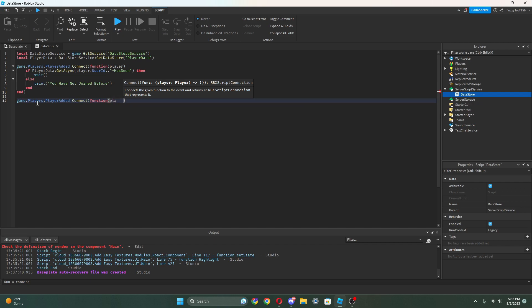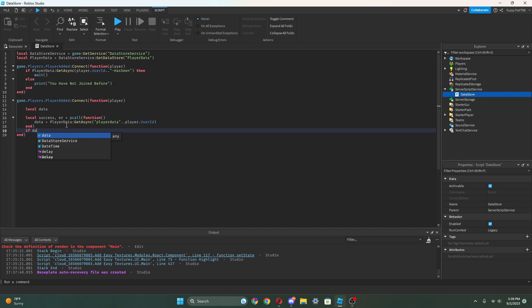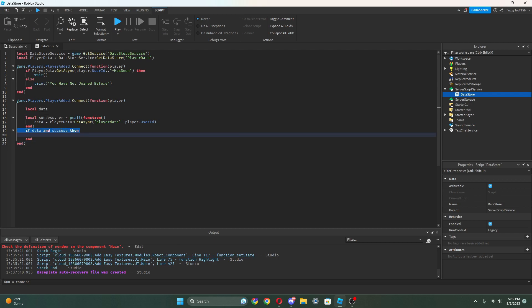Now what we can do is do another game.Players.PlayerAdded, we can do another function and put player inside here. Now in here we can put our values first, but right now I'm just gonna hold off on that so we can do the important stuff first. I'm gonna do local success and then comma error equals pcall(function() data = playerData:GetAsync()).